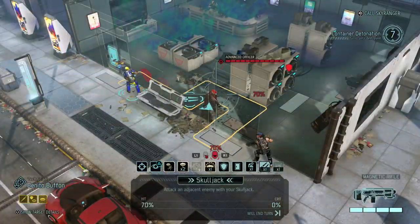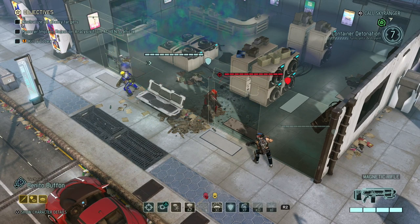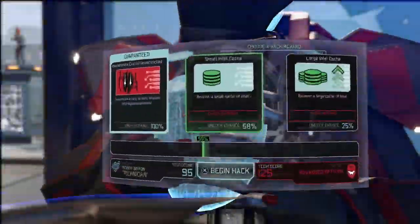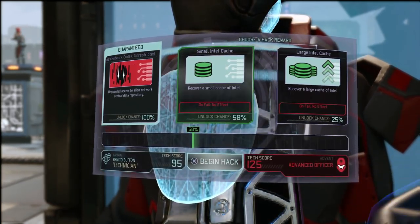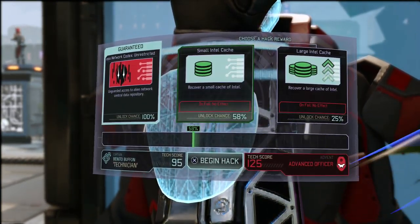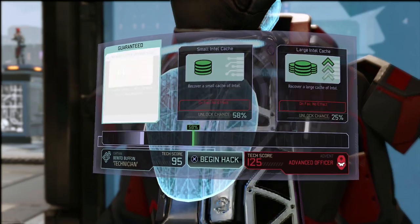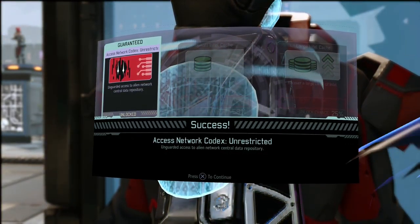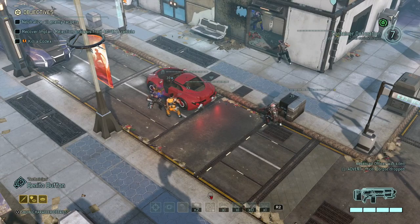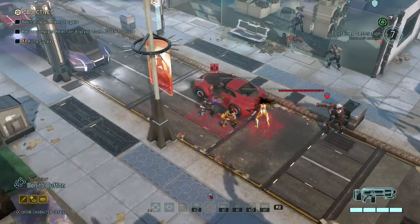Let's skulljack this guy. Stab in the face — he hasn't missed a single hack. 58 intel, a small cache, and we get unguarded access to alien network central data repository. That means we're going to have a codex on our hands probably. That wasn't the brightest idea — we killed one thing to get ourselves another thing. That's actually because he spotted Kistov right now.